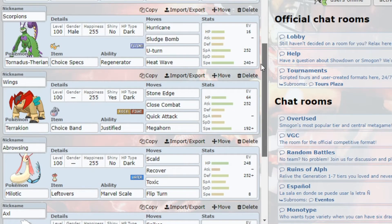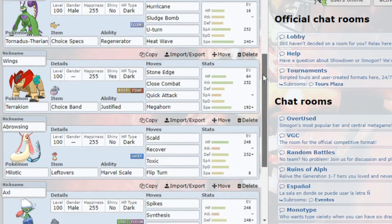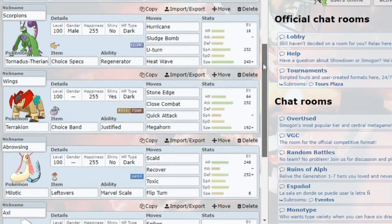Next up I've got a Choice Specs Tornadus Therian. Basically this is my win-con. I just want to set up to fire off Hurricanes in the late game. It hits the entirety of his team pretty well, except for Rotom Wash, so it will be important for me to get chip on that thing. I've got Heat Wave, Sludge Bomb — Sludge Bomb hits especially Defensive Sylveon well enough, and Heat Wave hits the Mawile of course. And I have Speed for Cinderace.